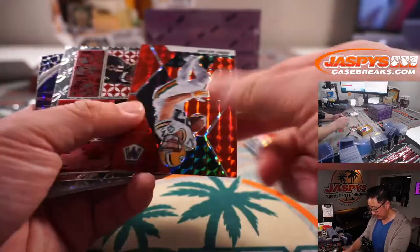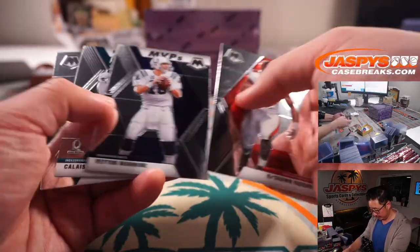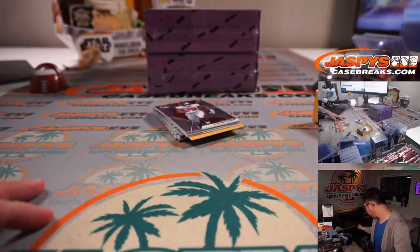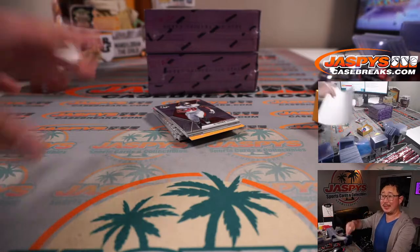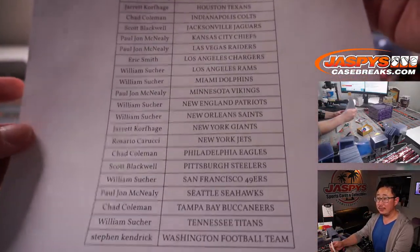Now Mike Alstott, Jordy Nelson — red. And all right, so nothing too crazy there. But the whole point of this is who's going to get into that NT break, that National Treasures football break. Could be you.